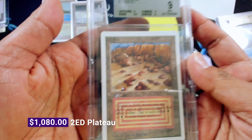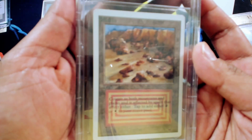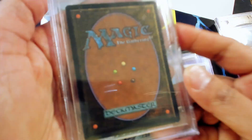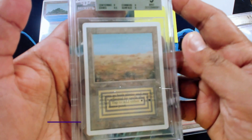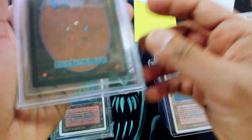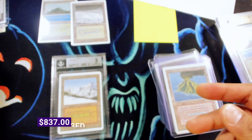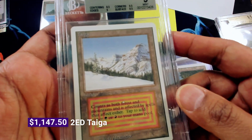I love these Unlimited Plateaus — it has this different art and it just really pops in my opinion. Pretty Unlimited Plateau, and the back is also in really great shape. A little bit of smudging on the case, but I don't think that's too big of a deal. More Unlimited duals — really pretty, another 9, 9 quad plus. Unlimited Scrubland, another Volcanic. We have a lot of Volcanics right now, so please swing by if you're interested in these pretty Unlimited Volks — 9 quad plus.